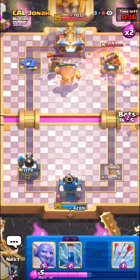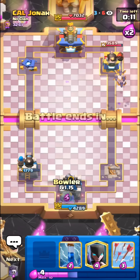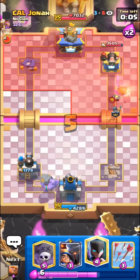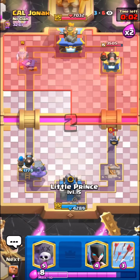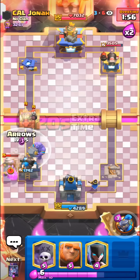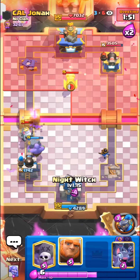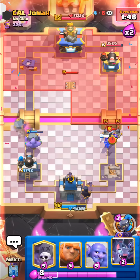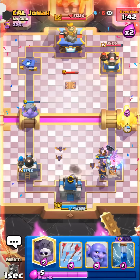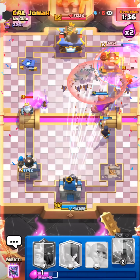We just have to pray that he makes a big mistake — he even has Zap for bats, but our bats here may get some damage since he just wasted it. Forcing out the Guards — maybe once we get to the Evo Zap we can get something going. Wait, why would you Drill straight into a Bowler? Gonna Arrows — okay, that was not the best Arrows. We just have to go in and try to do something. He has no Mother Witch so he has to Poison the Graveyard, which is pretty good for us. Tesla is down.